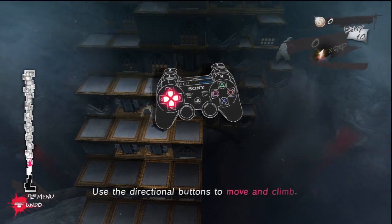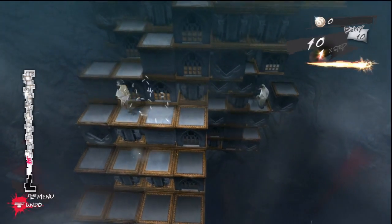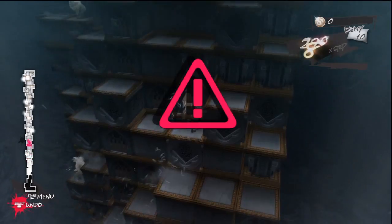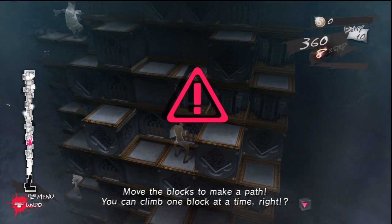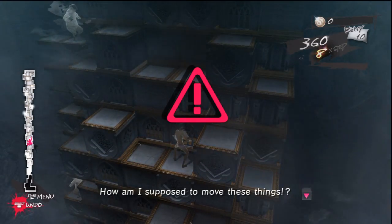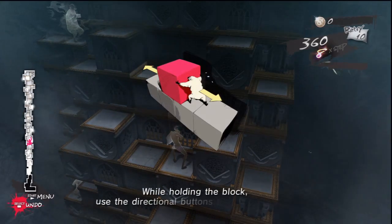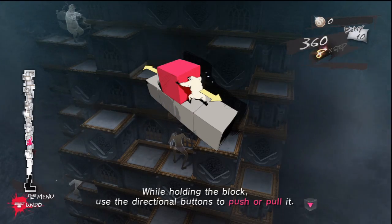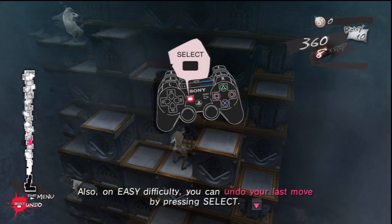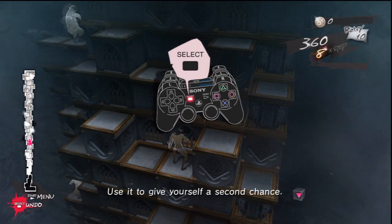Use the directional buttons to move and climb. Move the blocks to make a path. You can climb one block at a time. How am I supposed to move these things? Press the cross button to grab the block. While holding the block, use the directional buttons to push or pull it. Also, on easy difficulty, you can undo your last move by pressing Select.